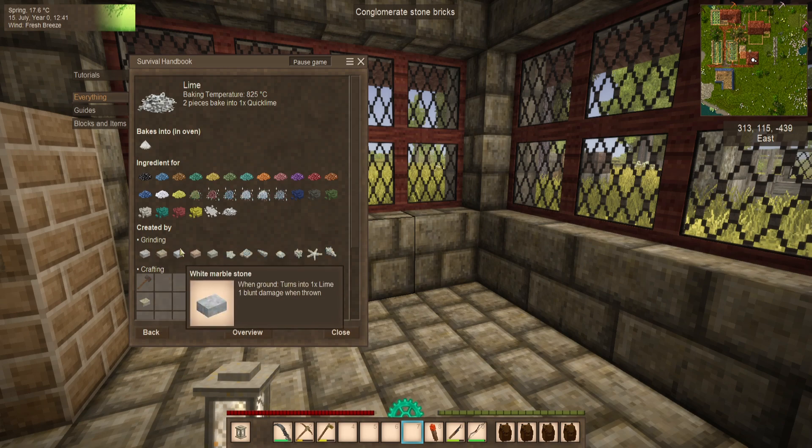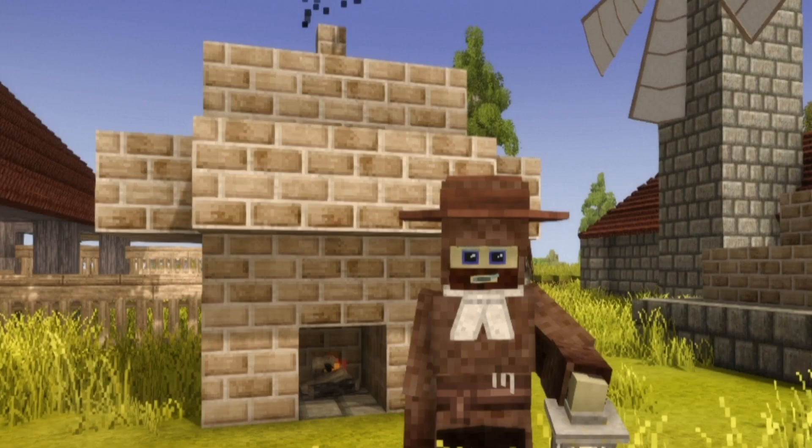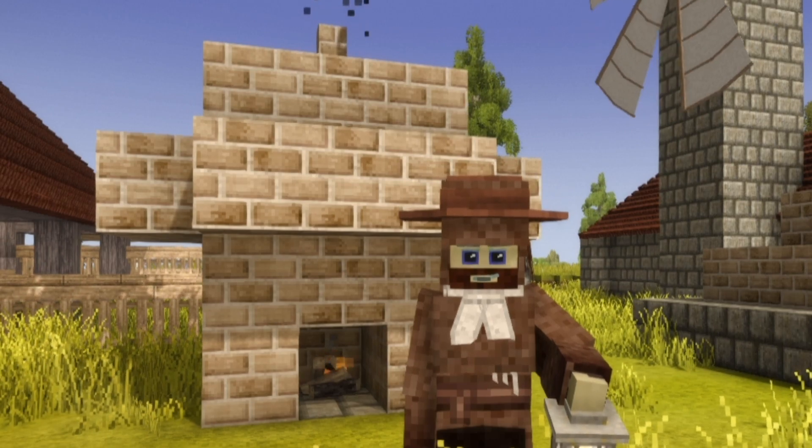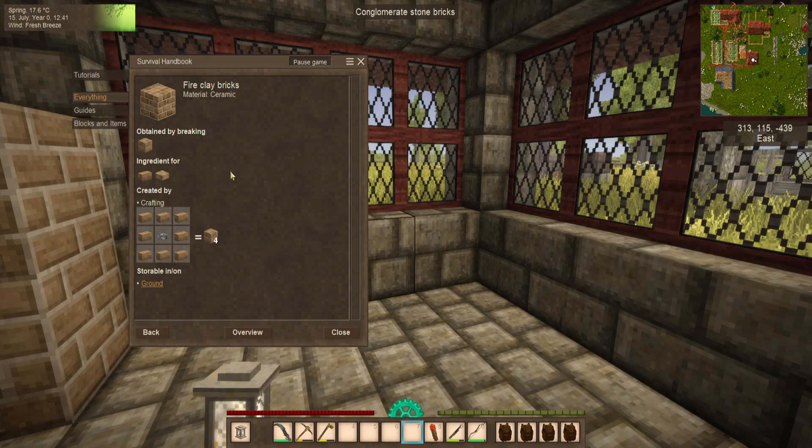There are no config file settings for this mod. To use it, you need to be at least in the copper age and have access to lime so you can make mortar. There are two special blocks you'll need to craft: the fire brick grating — each craft gives you three gratings — and the fire brick kiln flue. In addition, you'll need another 34 fire clay bricks, with each crafting yielding four blocks.